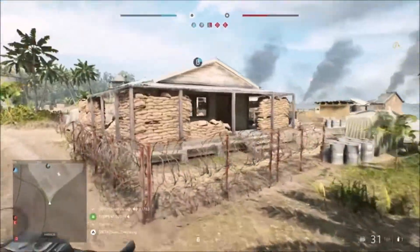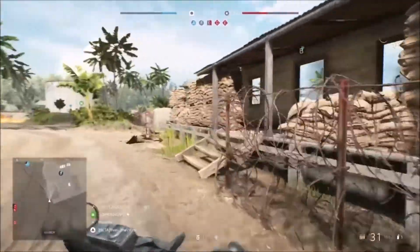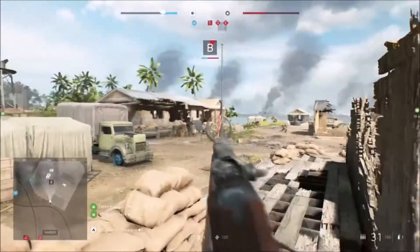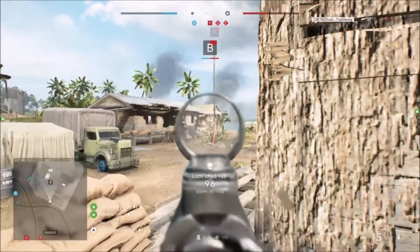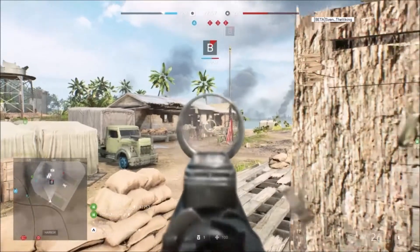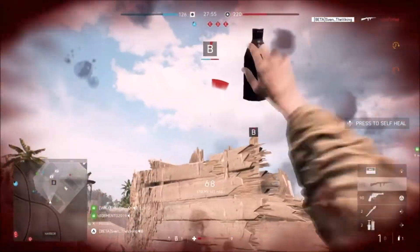The JB rocket and artillery strikes on this specific map are very crucial — especially the JB rocket. You drop that thing on Charlie and it's guaranteed 10 kills. It's ridiculous.